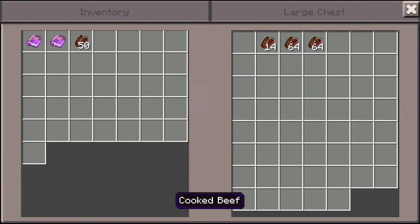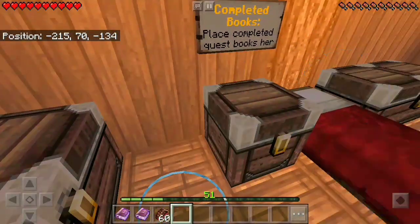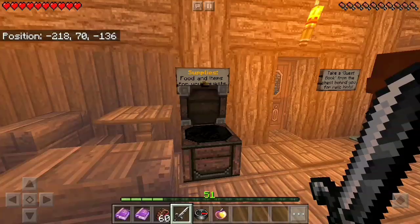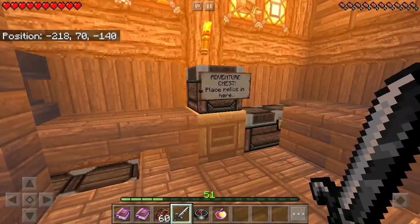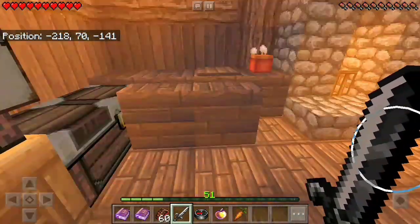Oh, they weren't kidding about having food and other stuff in here. Wow, okay. Let's see what else we got in this one — there's a sword, there's a compass, a golden enchanted apple, those always come in handy. Let's see what else we got here. Okay, that's where we put them when they're done.